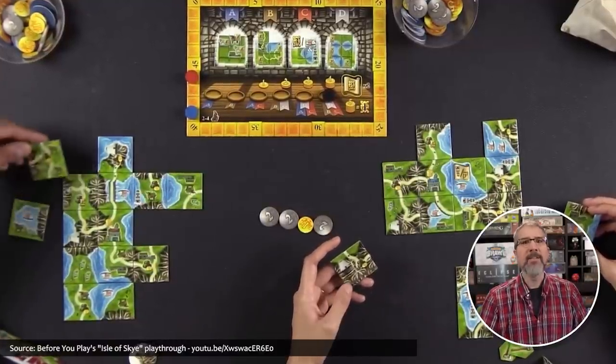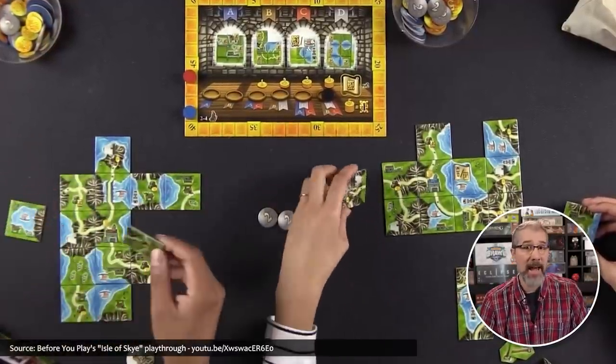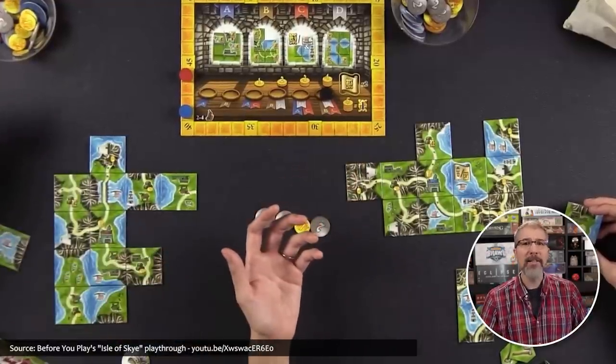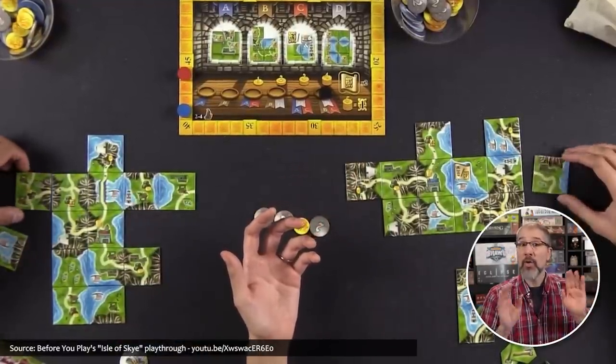This big box edition contains the award-winning Isle of Sky base game, its Druids expansion, additional scoring and tunnel tiles, and a new mini-expansion called Rangibita — which, when pronounced correctly, means border area. But once you have started building your township, don't stop there.